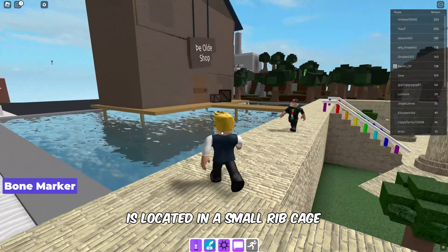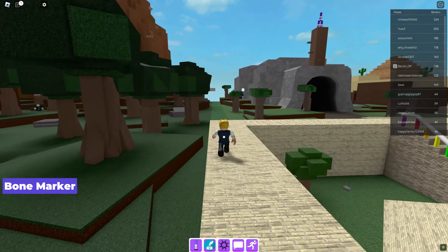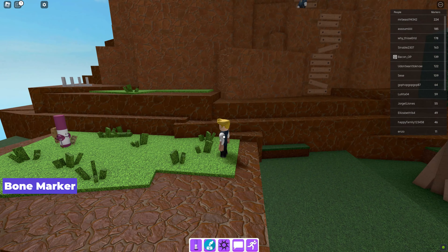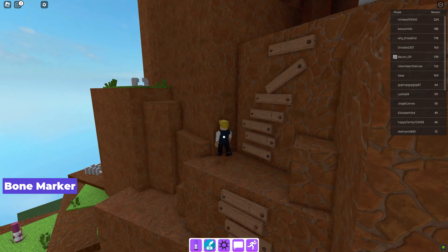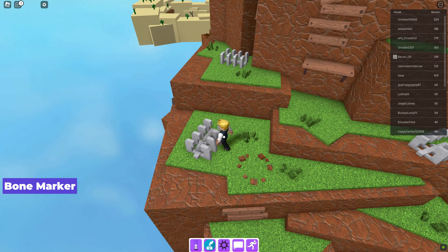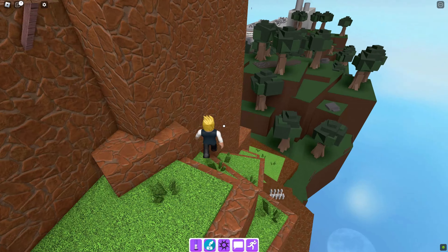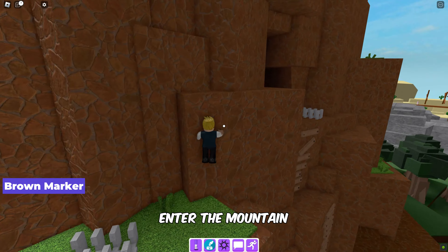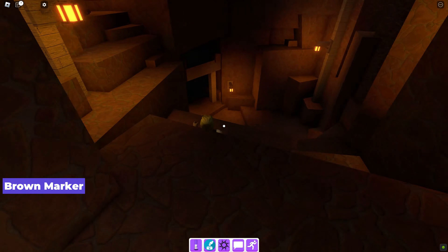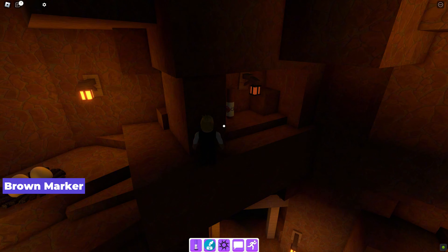Moving on, the bone marker is located in a small rib cage on the mountain. Next up is the brown marker — follow the river into the mountain cave and look near the wall; you will find it hidden there.